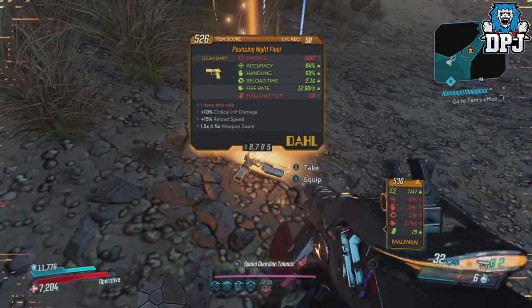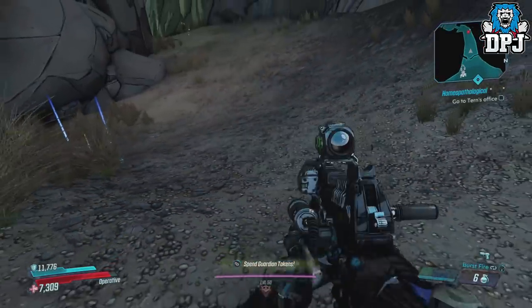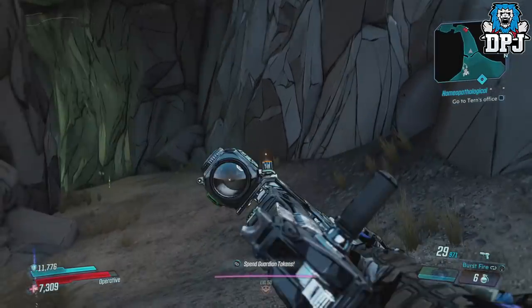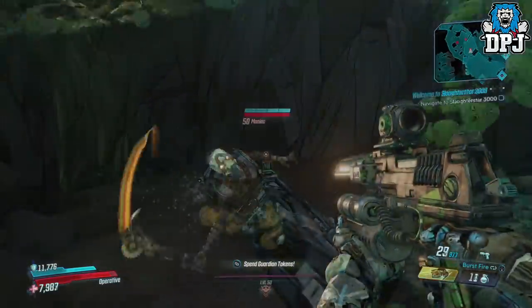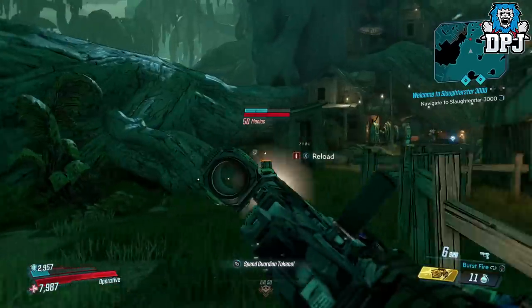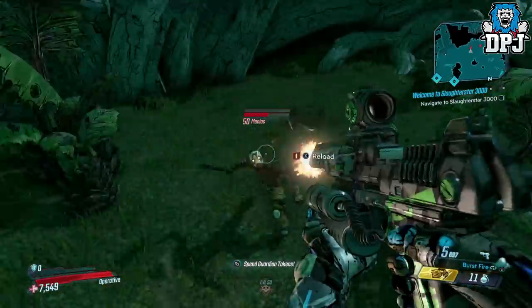Now the Night Flyer is a weird weapon - you can see it states 'I have one rule.' And what is Batman's rule? Well, Batman doesn't kill. Well, in the earlier comics he didn't anyway, but in saying that he never actually used guns until recently. But this weapon, the Night Flyer, can't actually kill anything - yes, I know it's hilarious. It just gets enemies down to one half health, then they become immune until you switch weapons. But this weapon is stupid powerful, which I suppose makes up for it not actually being able to kill anything.